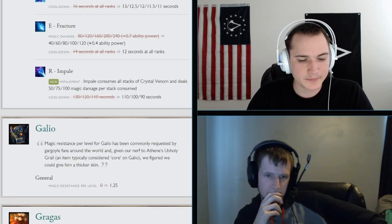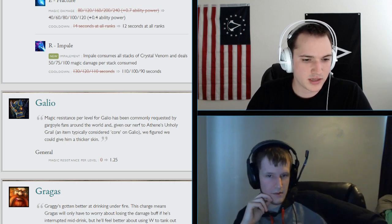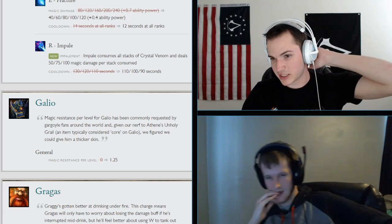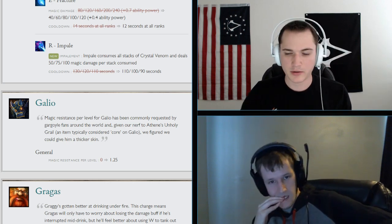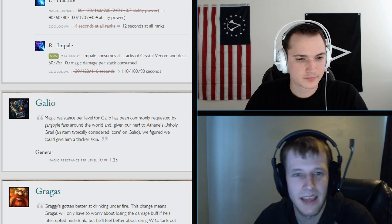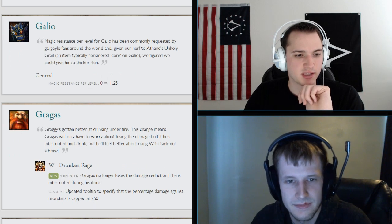Next is Galio. His magic resist per level is now 1.25 instead of zero — pretty huge, because his passive grants ability power based on how much magic resist he has. So he'll naturally gain AP as he levels. Galio is fun but doesn't have a strong meta place.